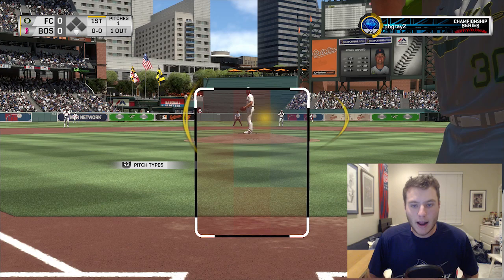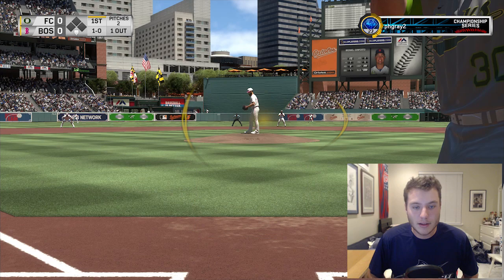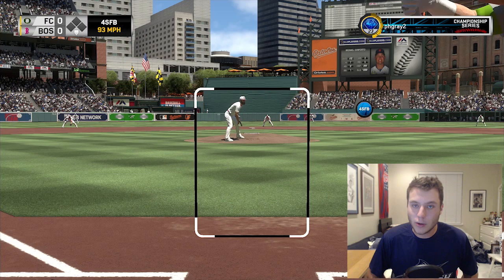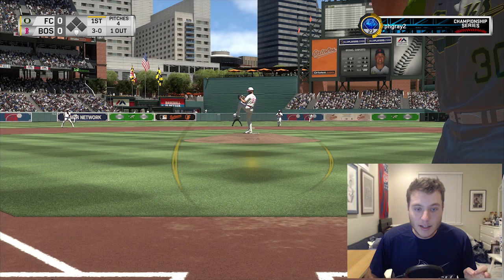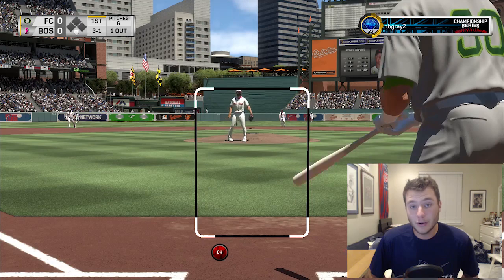We've pretty much faced all right handers in this run so far. I'm waiting to get a left hander and see how we do against them considering how many righties we have. Michael Conforto has been pretty good so far, let's see if we can continue that. It's going to be inside making it 2-0. I'm looking to walk a couple more times. That's a 3-0 count - gotta watch a pitch. That's a sinker down in the zone, making it 3-1. Come on Conforto, I need you to drive a ball somewhere.